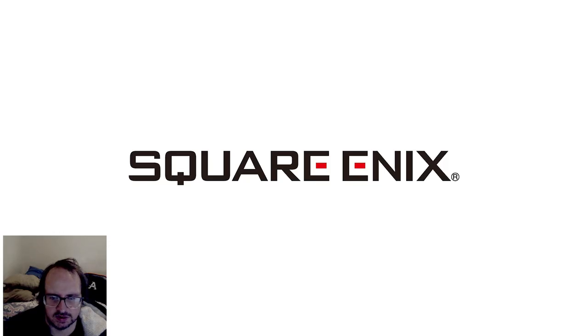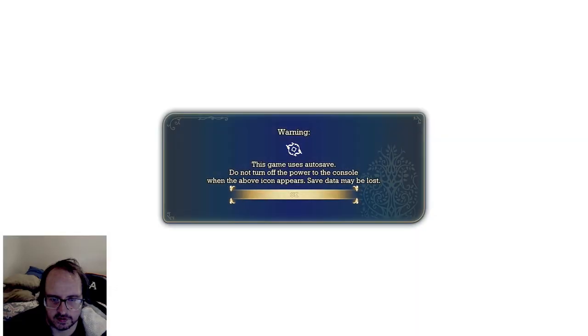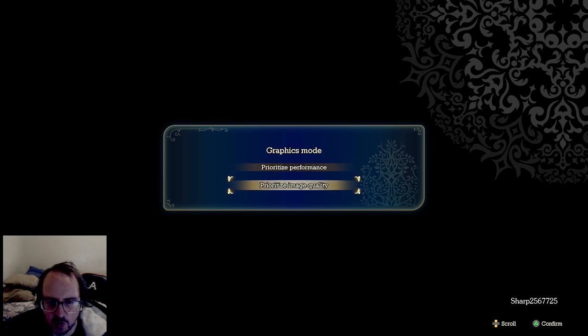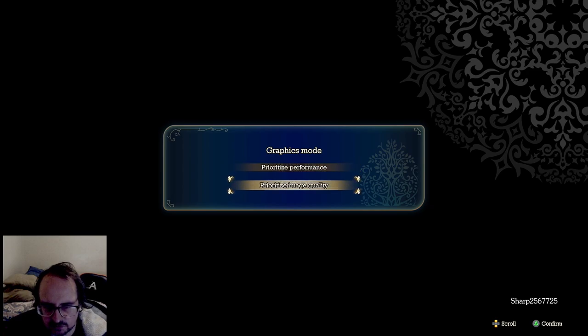It's working fine. It asked me to suggest a language — what the hell? And then: performance or image quality? Hmm. This is an Xbox game, it should just handle that automatically — unless it's a PC port.